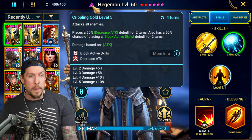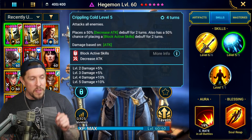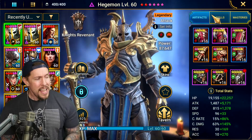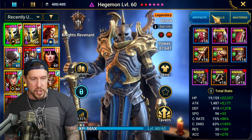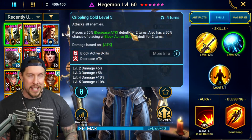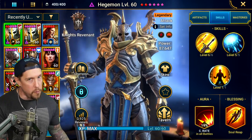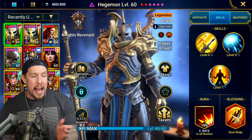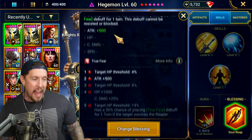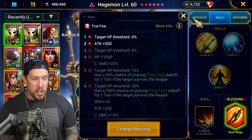He's void affinity too, so no affinity matchup worries. The strategy here is the kill shot — he's going to go in, go first, block their skills or kill them, and then the rest of the team takes over. I have Soul Reap on him for a blessing as well, getting even more attack. And if we can get him to four-star awakening, we get crit damage as well.